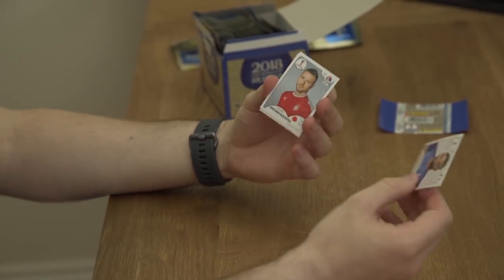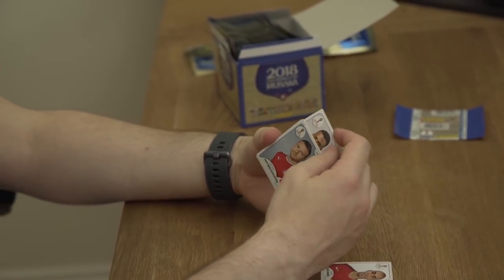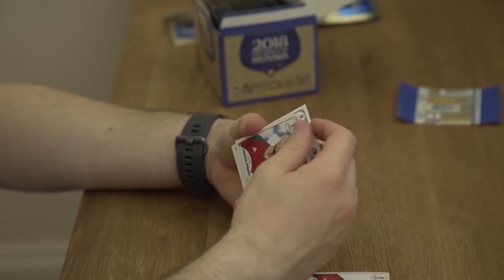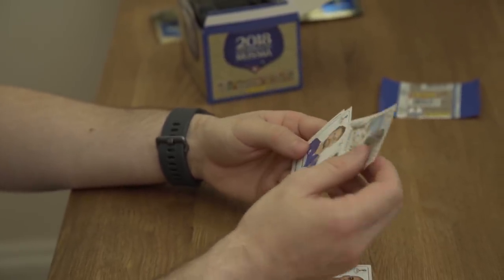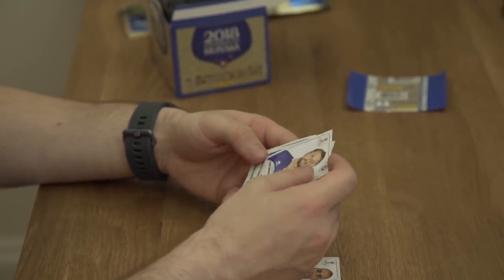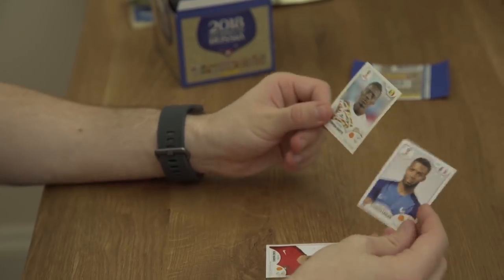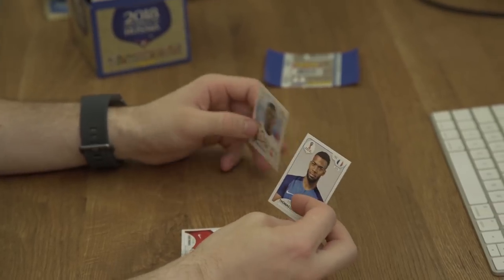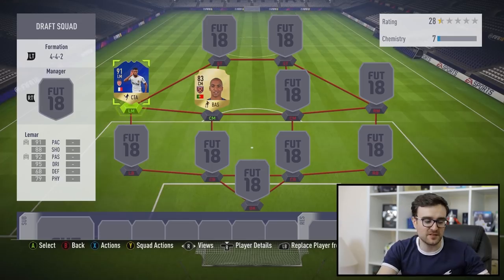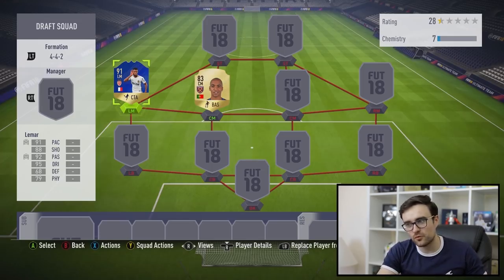We've got Thomas Lemar from France in our next round. Antonio Rukavina from Serbia. Karim El Ahmadi. Idrissa Gueye — we can't not pick him. And Kari Arnason. It gets difficult. I mean I'm always happy to see Idrissa Gueye, but if we're building this on FIFA, we can go for Thomas Lemar's Team of the Season, whereas Gueye only has an in-form. Feels really bad, but Team of the Season Thomas Lemar drops into our squad. That's a decent start.